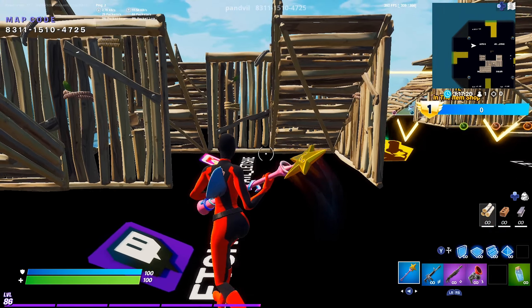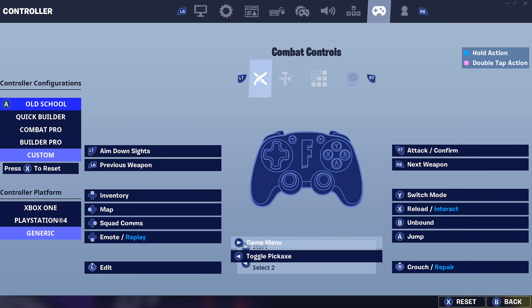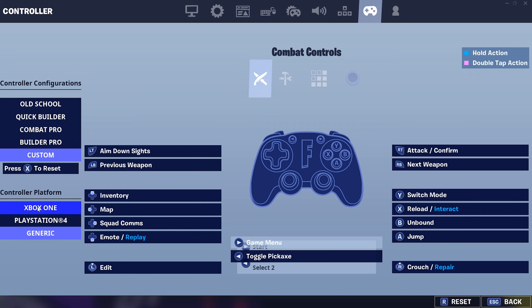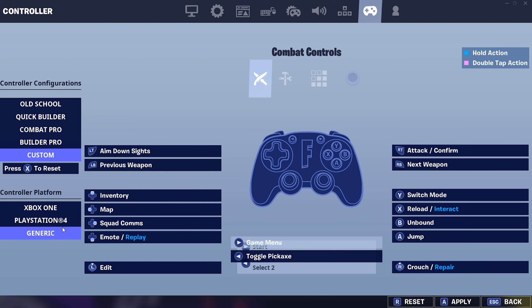The first thing I do — and I've seen a bunch of pro controller players doing this, which is actually how I found out about it — is go over to your controller settings. There's something called 'controller platform.' Now regardless of what platform or what controller you use, it lets you select any of them. I personally use a PS4 Scuff controller, but I play on Generic.